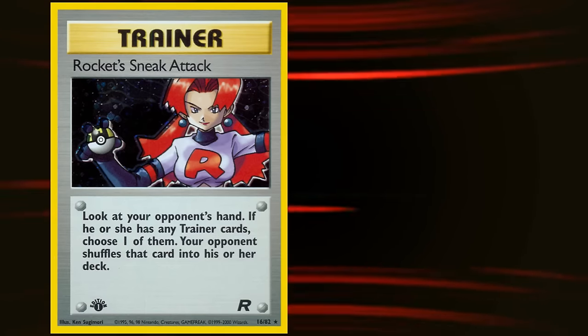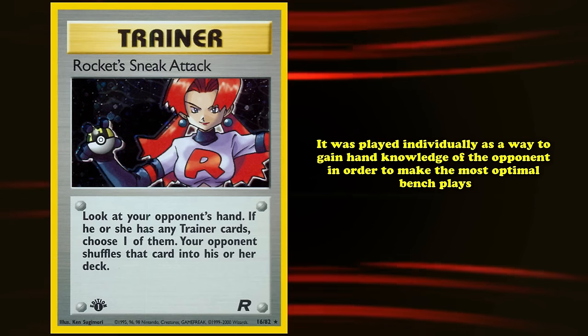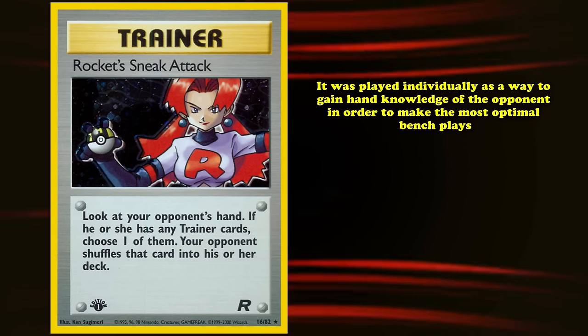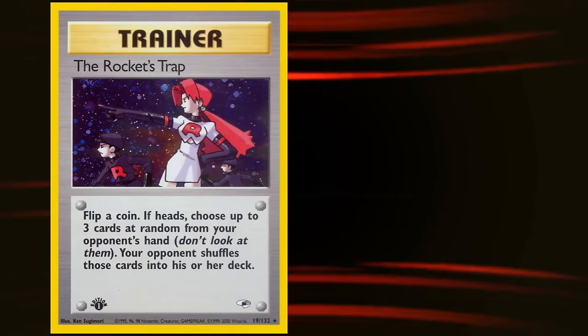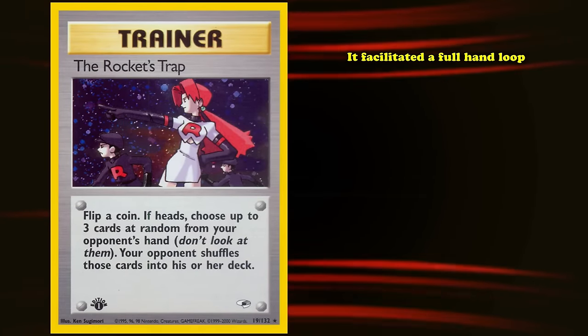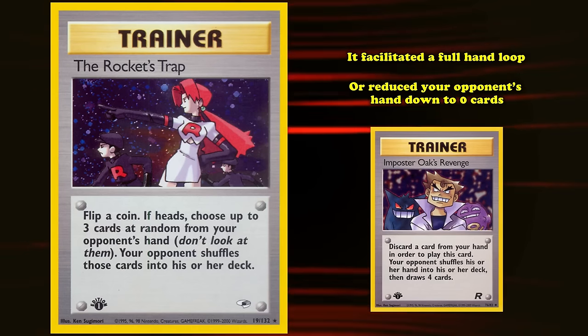While Rocket's Sneak Attack was introduced in the Team Rocket expansion and played individually as a way to gain hand knowledge and make optimal bench plays, once Rocket's Trap was introduced in the next set, Gym Heroes, it facilitated a full hand loop — reducing your opponent's hand to zero cards — with the help of Impostor's Oaks Revenge, which has the effect of discarding a card, then shuffling your opponent's hand into their deck and having them draw four cards.